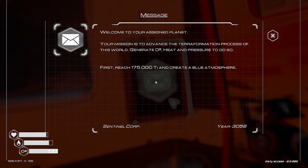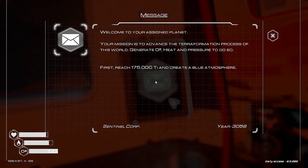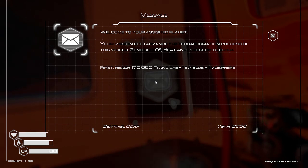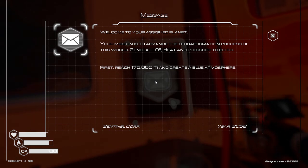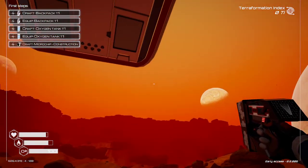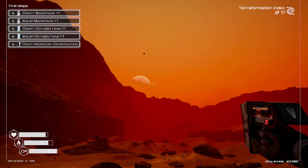Welcome to your assigned planet. Your mission is to advance the terra formation process of this world. Generate O2, heat, and pressure to do so. First, reach 175,000 TI and create a blue atmosphere. Sentinel core, and the year is 3058. Now if we take a look out here — look at that. All red and dusty. There's some planets that you can see from here, three of them — oh, a fourth one over there.